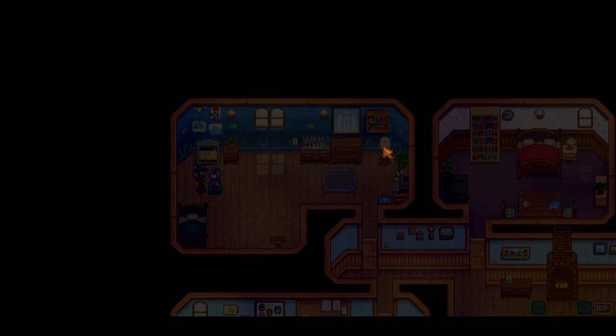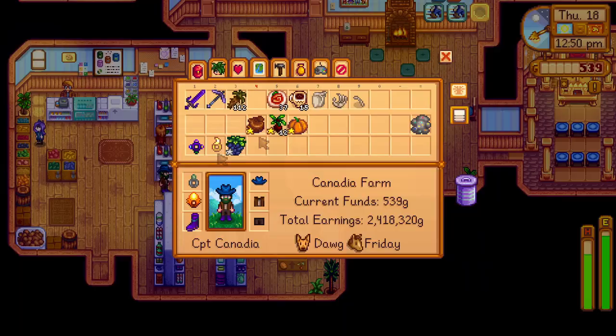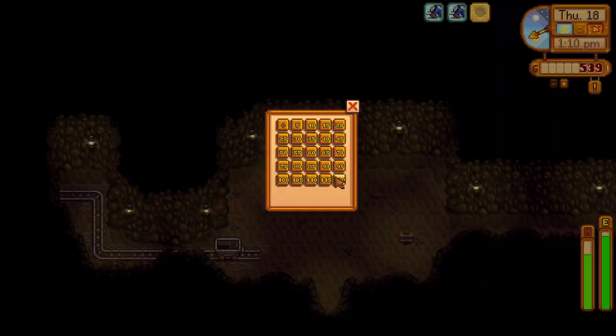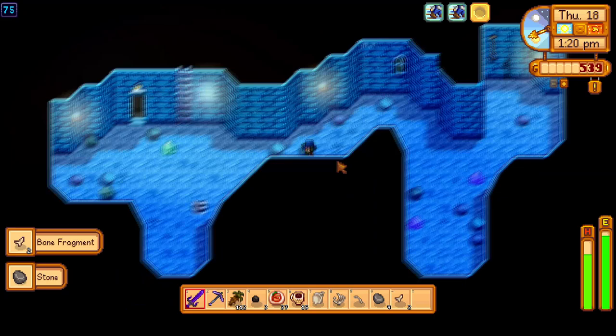We're done with that cutscene now, and the whole reason we came into the shop in the first place is just to give out some gifts — a pumpkin to Abigail, a beet to Pierre, and one to Caroline as well. The beets are just a cheap item that is universally liked by a lot of NPCs, and we'll especially utilize them for NPCs like Pierre and Caroline, who we don't have a whole lot of loved gifts for. We'll then head back to the mines to finish up the Fragments of the Past quest. We just need a few more bones, and it looks like this level has quite a few skeletons, so I wouldn't be surprised if this is enough to get us to 100 bones.